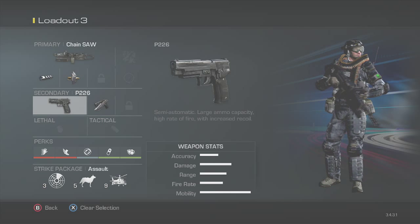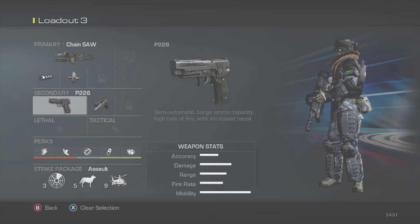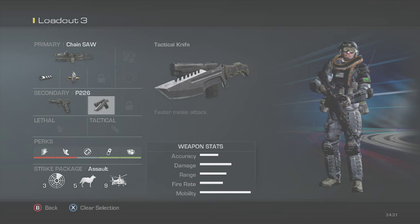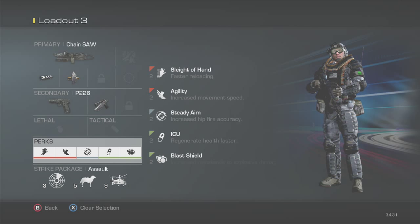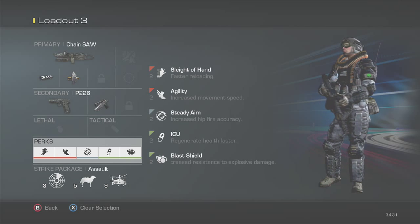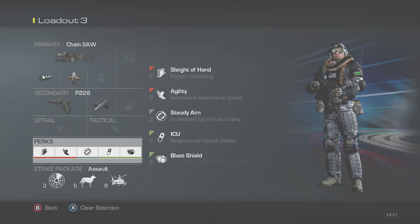For the secondary, we have the PT-26 with attack knife, so you can just run around a corner and knife someone. It's not the fastest gun to pull out, so it might help if you don't need to reload. For reloading, we have some perks: sleight of hand, agility, steady aim, ICU, and blast shield. Sleight of hand and agility are kind of given speed perks — one will help you reload fast, which is pretty much necessary for an LMG, and agility will make you run faster. Already the Chainsaw's mobility is pretty good — a little bit slower than assault rifles as it stands.